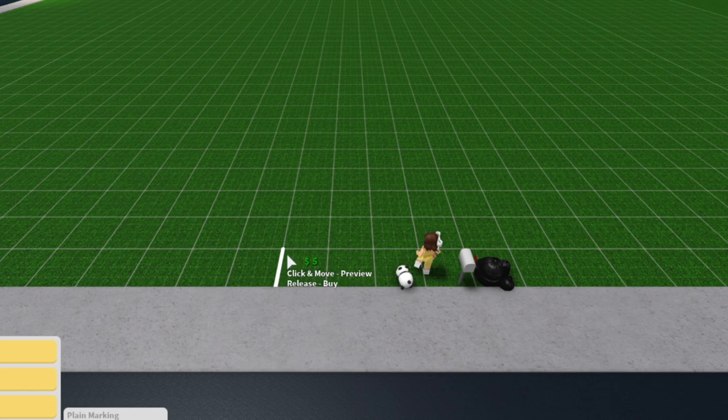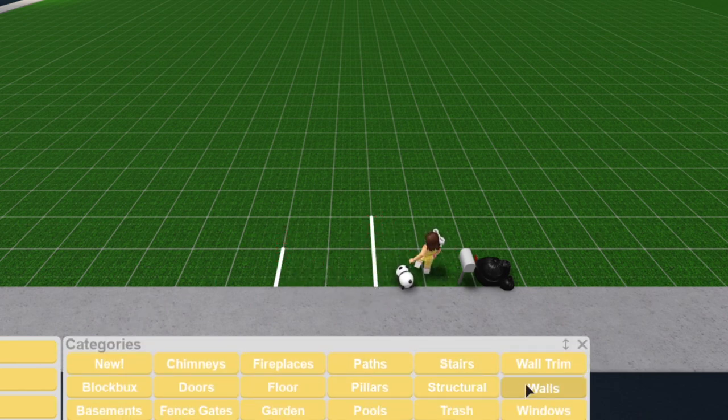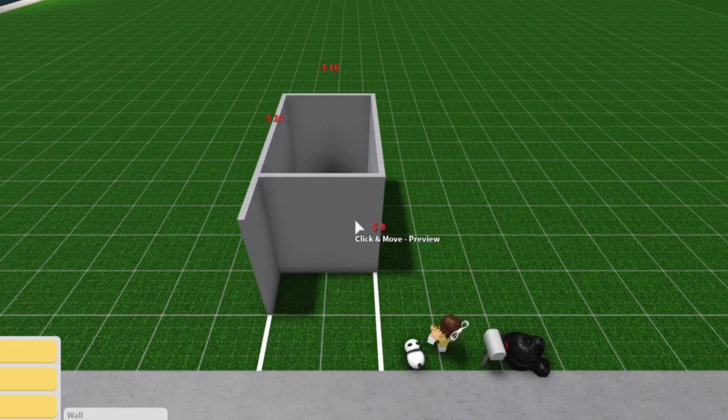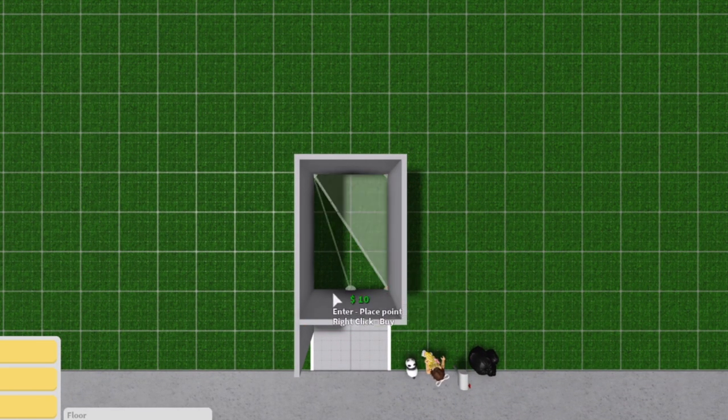Starting off, we'll be using plain markings, putting them parallel to each other, one shorter than the other, and to complete the square we'll be using walls, dragging that at the back to make a rectangle. We will now be grabbing the floor tool, making a square at the front of our house and filling in our rectangle.